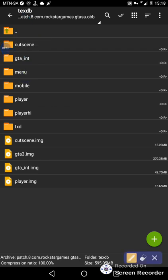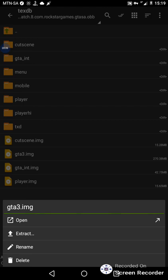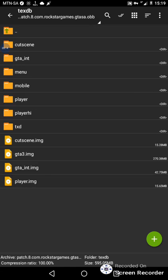After entering that folder, you'll find the GTA IMG file — it's only 270MB. Do a long press to open the options and press Copy. Do NOT cut this file, you must copy it.